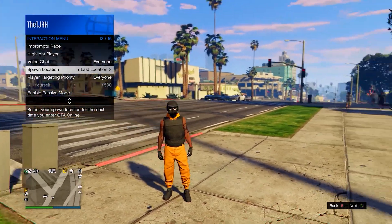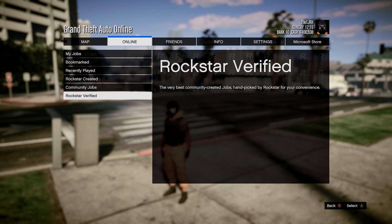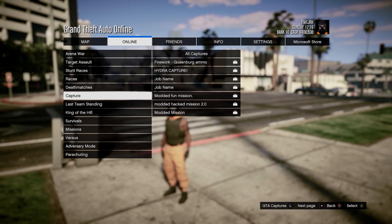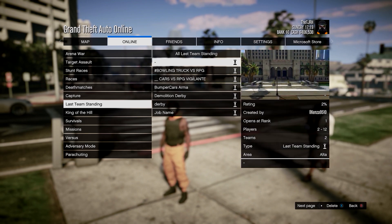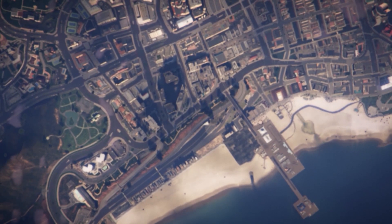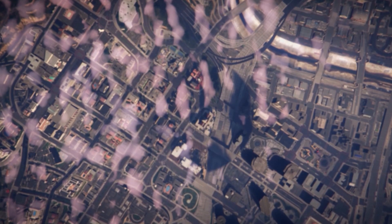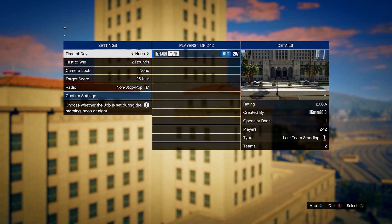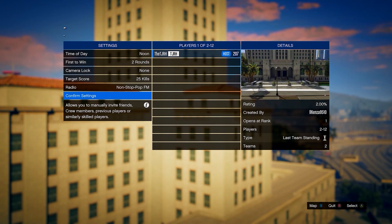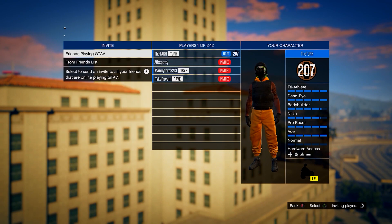After you have the job bookmarked, load into GTA 5 Online or restart your game. If already loaded in, make sure your spawn location is set to last location. Then go to Jobs, Play Job, Bookmarked, head down to Last Team Standing — it should be the one you bookmarked, whether Xbox or PlayStation. In the lobby, just invite anyone and start it up. The host is the one who gets the orange bulletproof helmet and orange joggers — that's you if you're starting it. If you want the purple version, you'll need a friend to host and invite you.